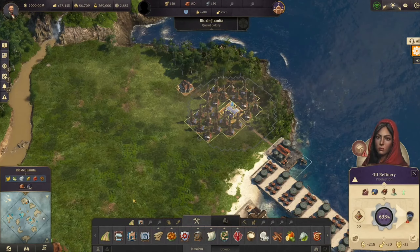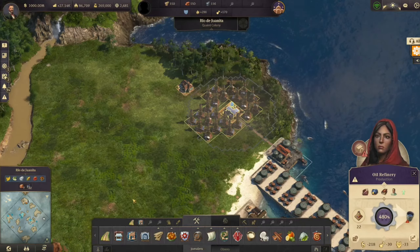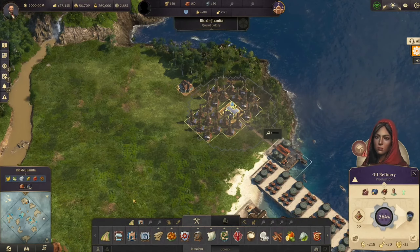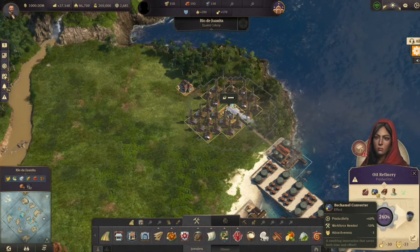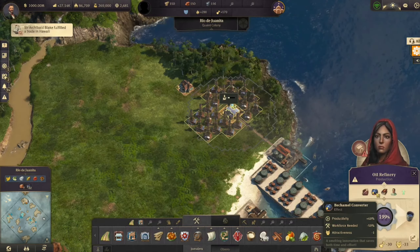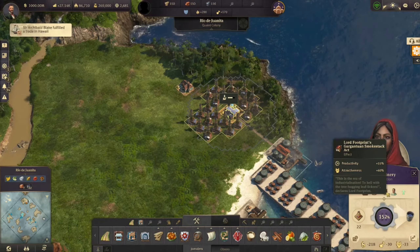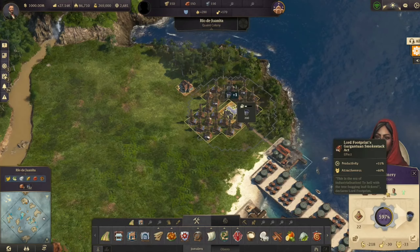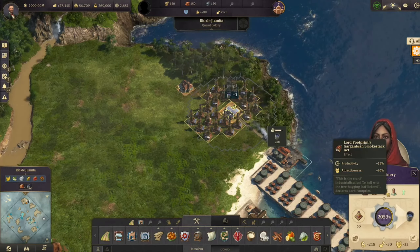The items are the exact same items as last time, but if you have not seen that video, here is the list of items. The Bachamel Converter is an epic item that can be obtained from destroying enemy ships — AI that are not pirates — or through the Research Institute, which is from the Land of Lions DLC. Then there's the Lord Footprint Gargantuan Smokestack Axe, which can be found at Sir Archibald Blake's Harbor. It is an epic book, so it might not be the easiest to find, and it can also be found and made in the Research Institute.